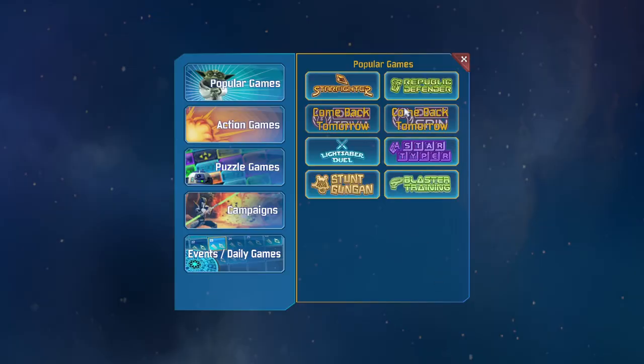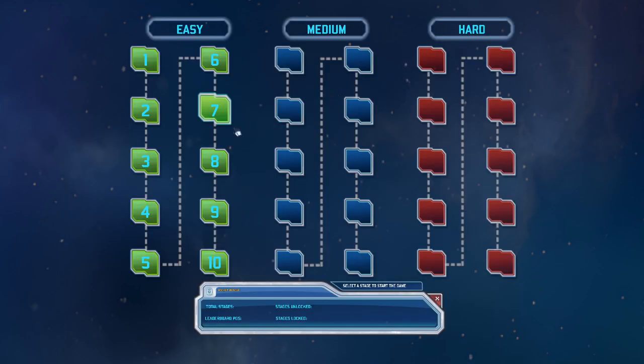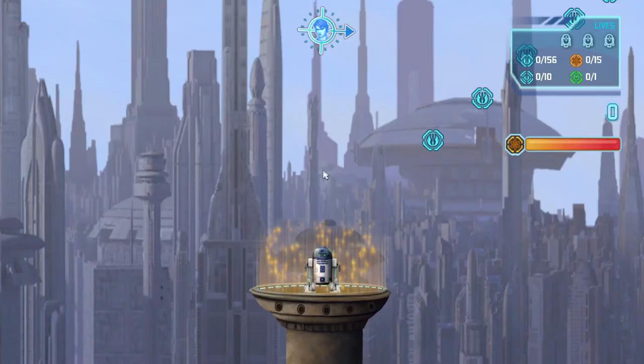In the meantime, today we will be going on a new action game: Rocket Rescue. Well, not really new, but it's new because it was added in. So let's go to level 1 here and see how it works. For those that don't know, this has to be used with the WASD keys.